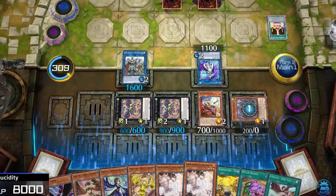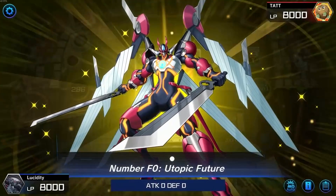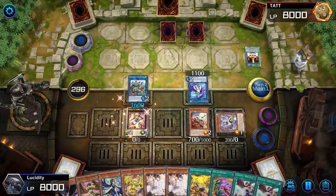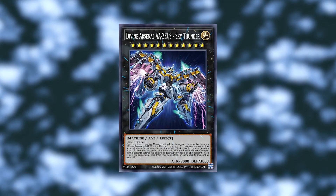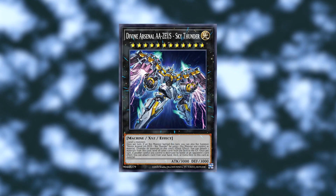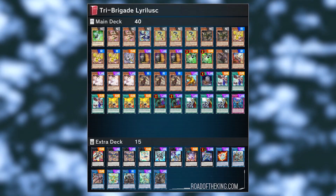Tri-Brigade is a Tier 1 deck and it's super consistent. It can make unbreakable boards with Swordsoul Moye, Avramax, Utopic Future, and Robbin' — so many cool lines of play. It also has access to Zeus, which is very powerful going second: summon an Xyz monster, attack, then go into Zeus to clear your opponent's entire board. Once you have staples you can craft virtually any deck, especially Tri-Brigade or Sky Striker — both are super budget-friendly.